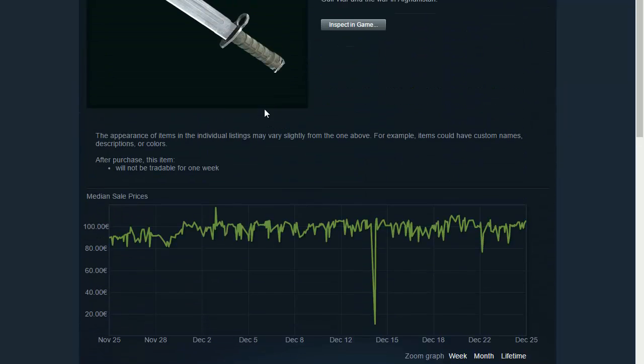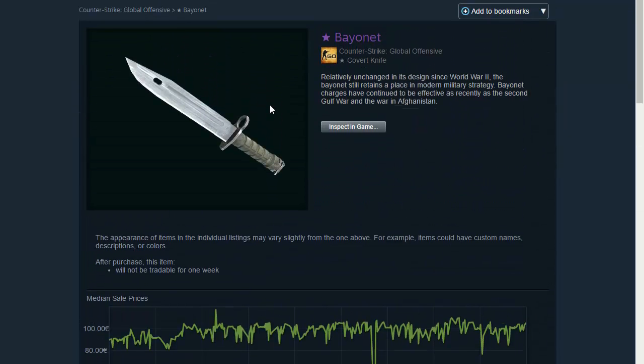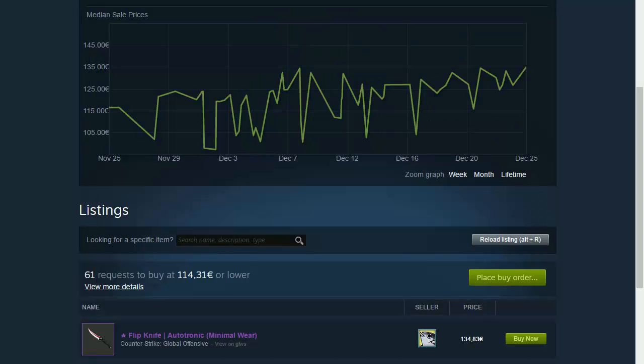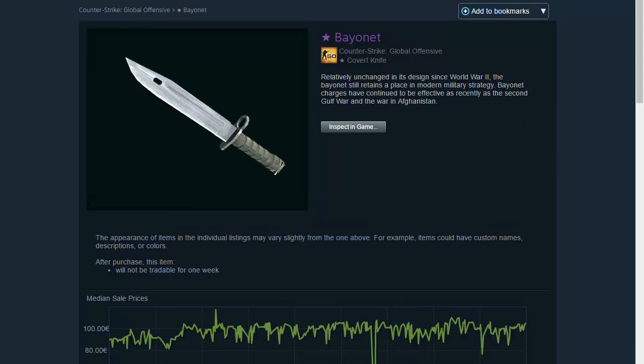The Bayonet Vanilla is really easy to trade. All the knives I'm telling you right now are really easy to trade — it just depends on your skills to negotiate with others. So far I've been talking about Flipknife Autotronic, Flipknife Fade, and Bayonet Vanilla.